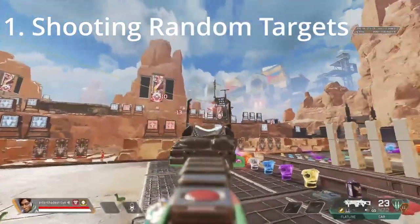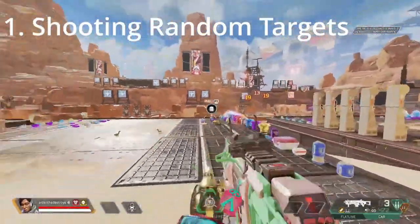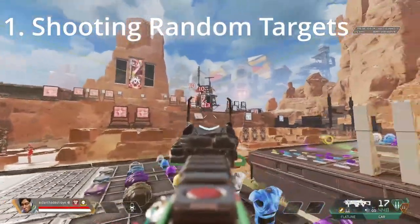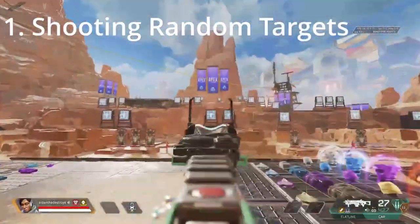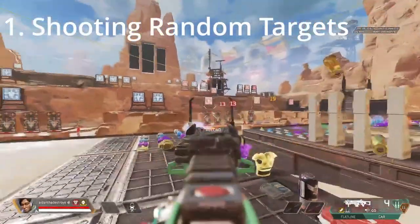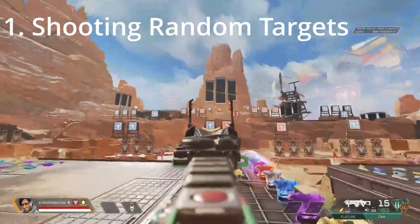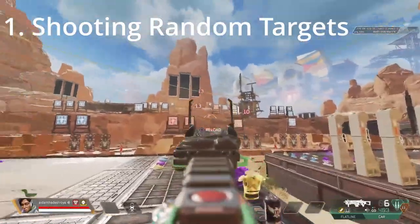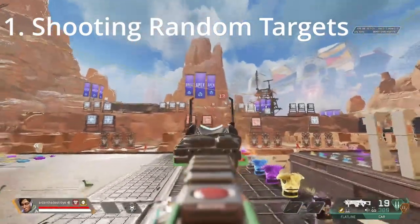First we have shooting random targets. You can do this with a CAR or a flatline, but preferably a CAR to make it harder because of its strafe speed. It's gonna feel weird shooting targets in no particular order at first, but you can try some of the combinations that I'm doing in the video to start out with. I really like this drill as it practices shooting vertically, diagonally, and horizontally, and it gets you more comfortable with the thumbstick overall. All these drills will be done with a gold magazine and a 1x or 2x HCOG sight, so keep that in mind.